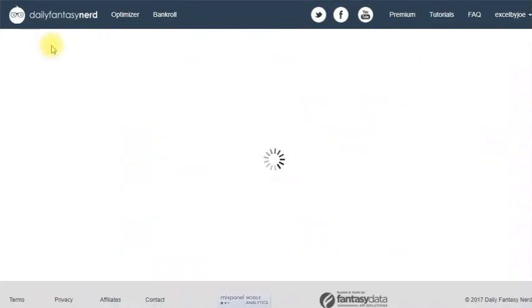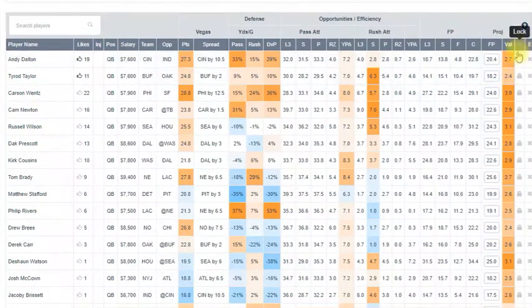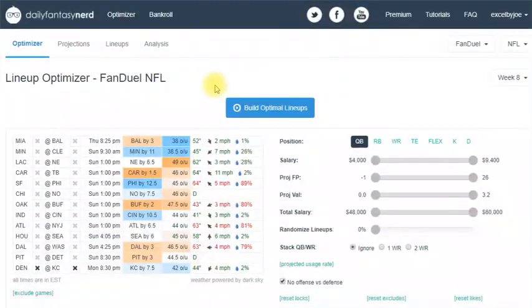There are even more features I didn't mention on the optimizer — you can lock players in. There's a lock button so if you want a player in every lineup, you use Lock, and an E for Exclude if you want to remove them entirely. Overall it's great features and it runs really fast.